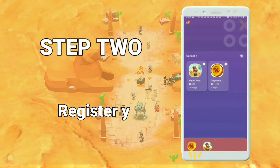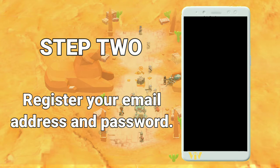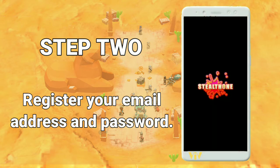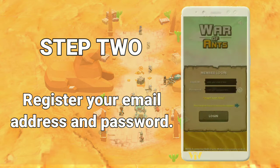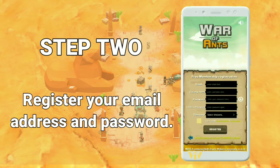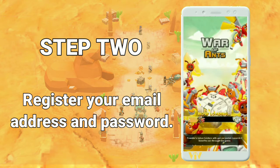Step two: after the installation, open the app to register your email and password. This may be permanent, so be sure to use an email you frequently use. Click on Register and input your email, colony name, password, and time zone. If you're from the Philippines, then use the Singapore Standard Time.